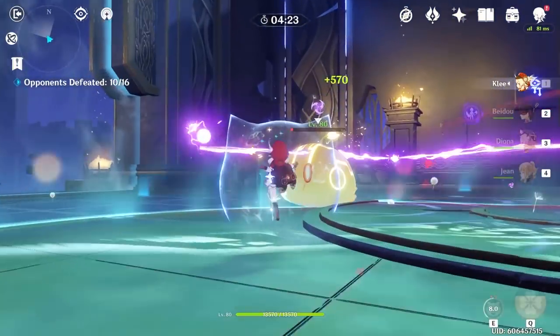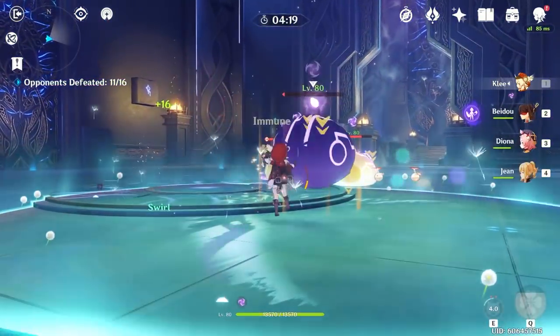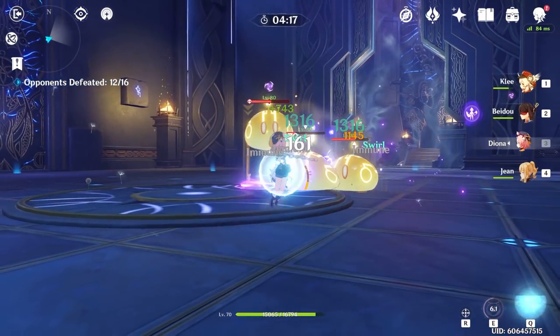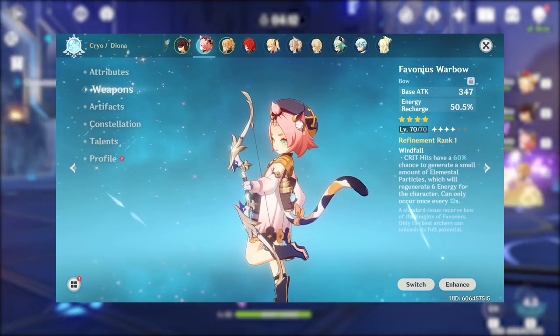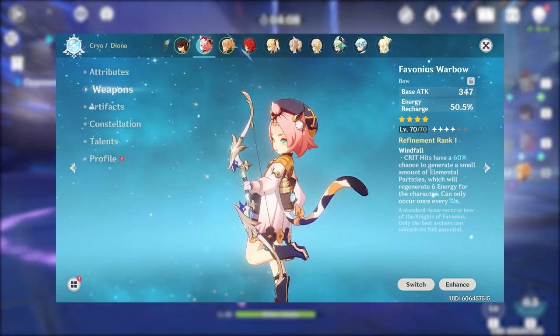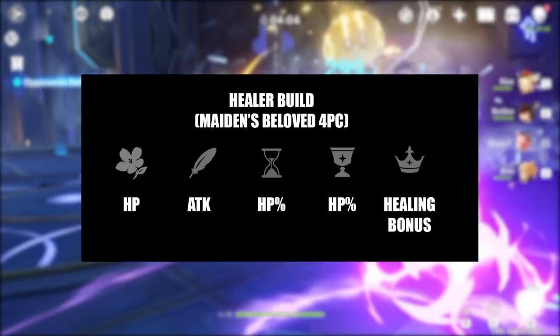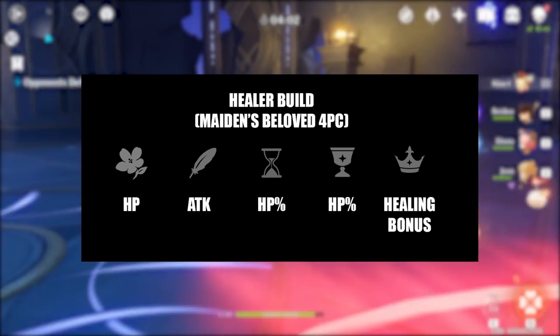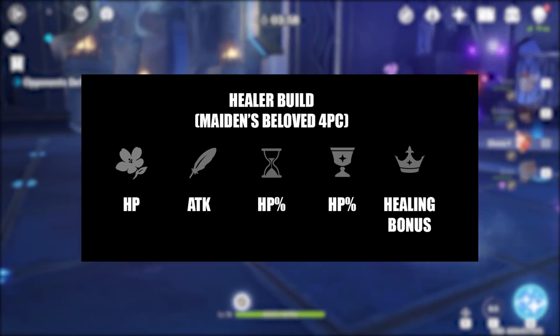Let's talk about the two most common builds, and then I'll explain my current Diona build, as it will be easier to understand after we discuss these first two. For all of these builds, I would recommend using a bow with an energy recharge secondary stat, such as a Sacrificial Bow or Favonius Warbow, in order to access her ult more often. If you want Diona to be the best healer she can be, run a 4-piece Maiden's Beloved set with healing bonus on the circlet and HP on the goblet and sands.